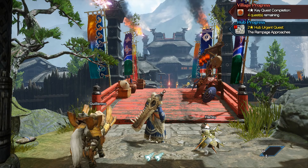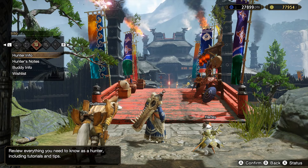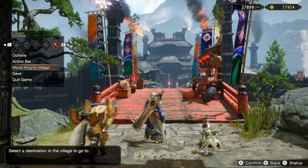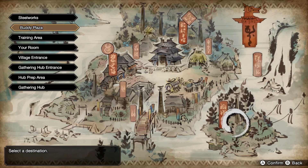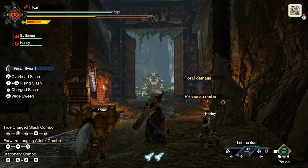Alternatively, there is a quicker way to get to the training area which is via the options menu. If you press the plus button and bring up the menu, then scroll across to the far right, there's an option to move around village. Select this and scroll down to the training area. This is a fast travel to the zone so you don't always have to run the length of Kamura Village to get to it.